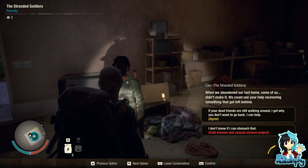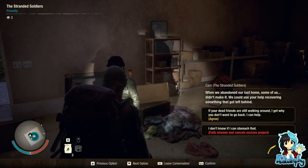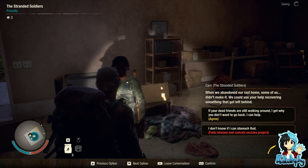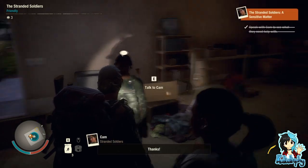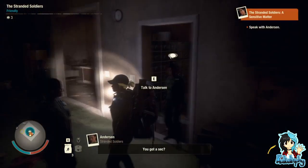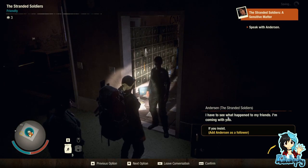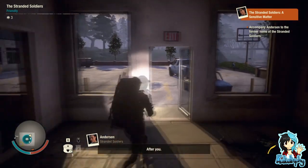Let's find Cam. That's Chavez, that's Anderson — Cam. When we abandoned our last home, some of us didn't make it. We could use your help recovering something that got left behind. If your dead friends are still walking around, I get why you don't want to go back — I can help. I'm pretty sure I've actually done this one before.